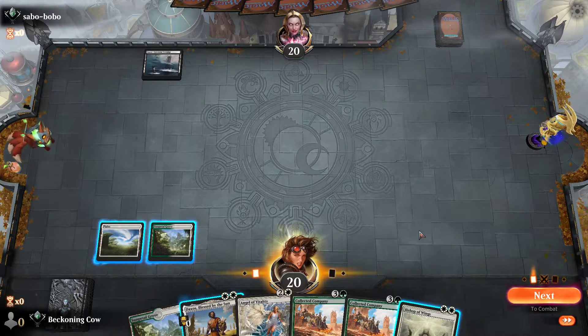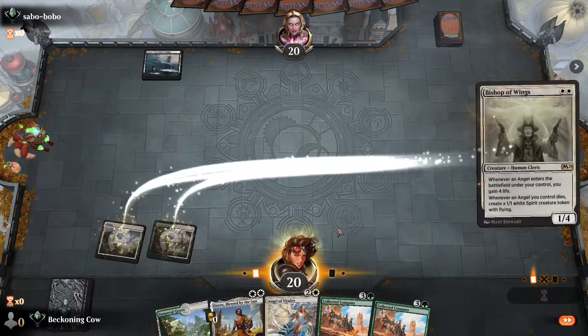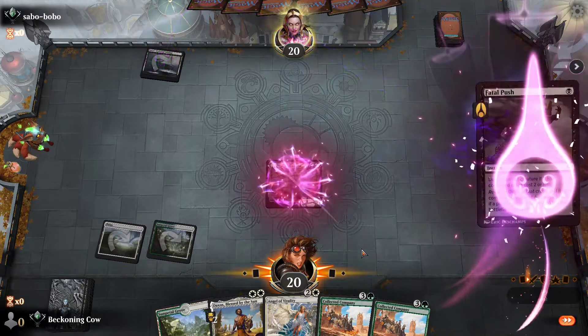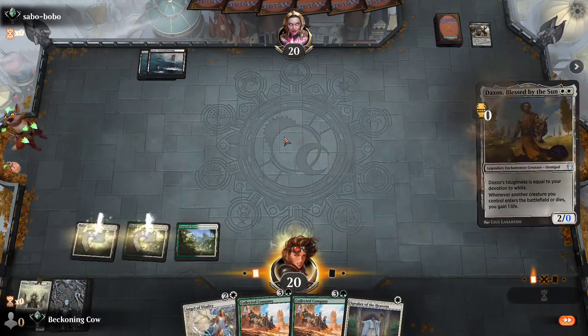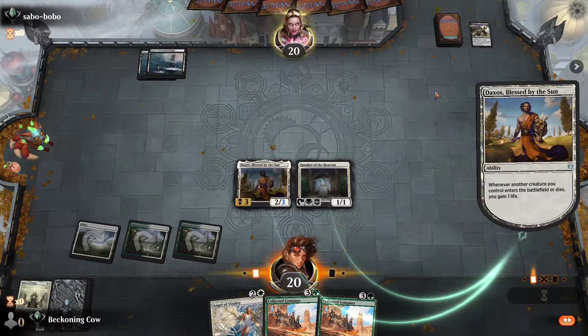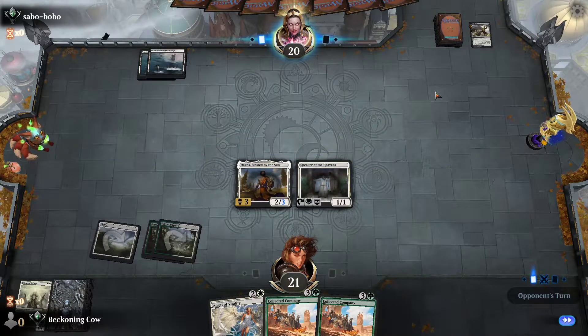Let's focus on the game. Whenever an angel enters you gain life — it's just standard to start off with Bishop of Wings over Daxos. He can have a fatal push here but we'll have to see. He does hit us with a fatal push. Alright, let's start off with Daxos and go to Speaker of the Heavens. Nice and easy like that.